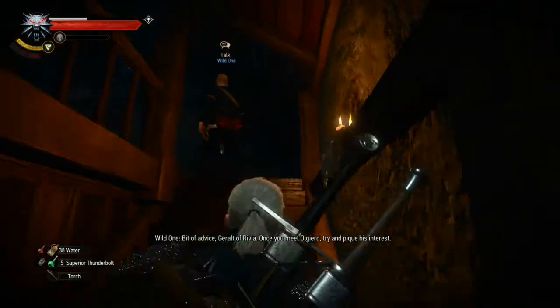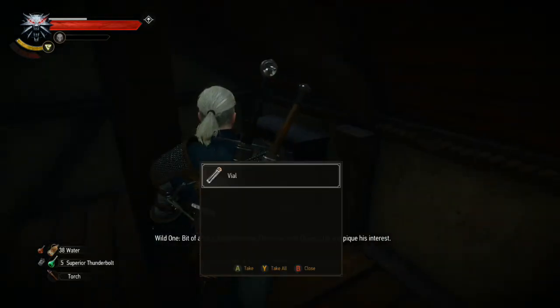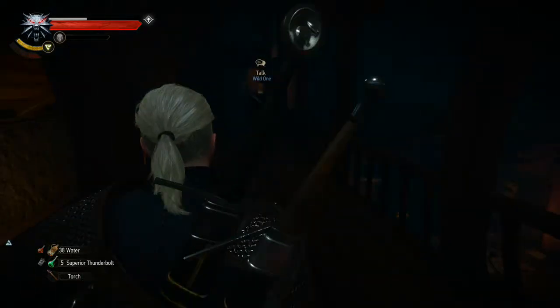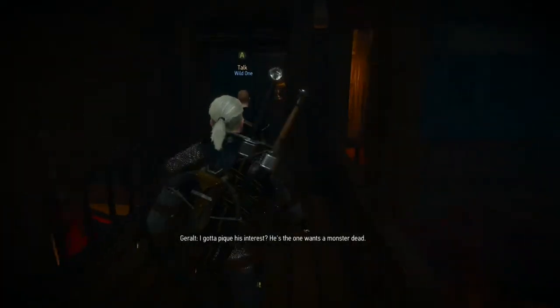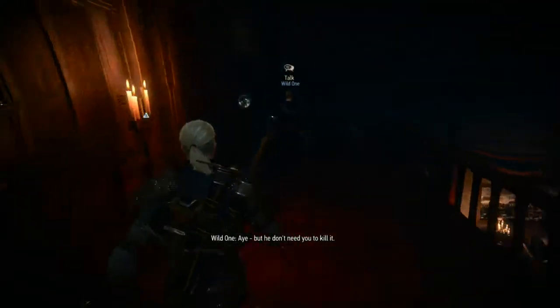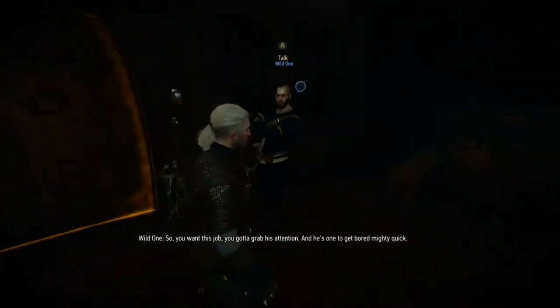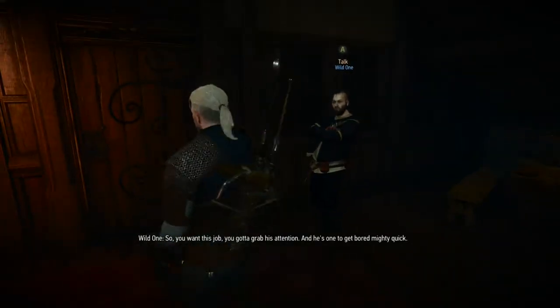Alright, take me to Olgierd please. Once you meet Olgierd, try and pique his interest — he's the one who wants a monster dead. But he doesn't need you specifically to kill it, so to get this job you've got to grab his attention, and he's one to get bored mighty quick.